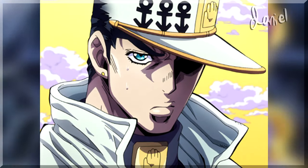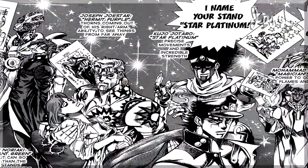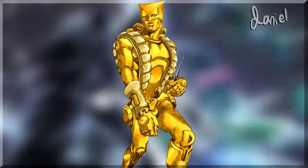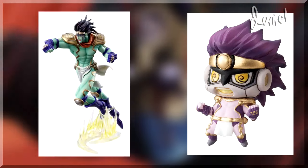Star Platinum is the stand of the third protagonist in the series, Jotaro Kujo, and is mostly considered one of the stronger stands. Even if his stand can't be bothered to use its original main ability, mostly piggybacking the ability of his great-great-uncle's stand. But it seems like in every medium Star Platinum appears in, he looks different — ranging from slightly altered shades of purple or green, to complete color scheme overhauls. He can't seem to catch a break.